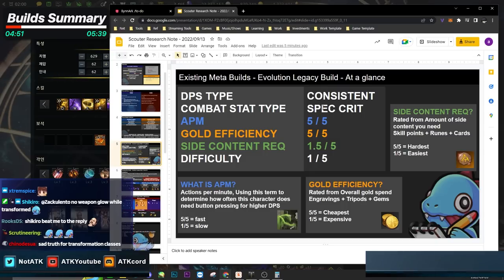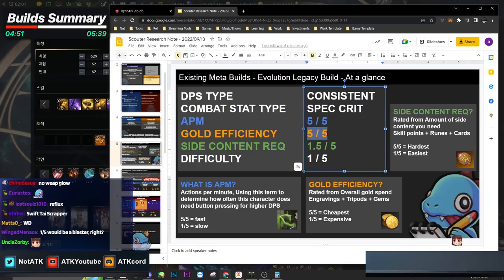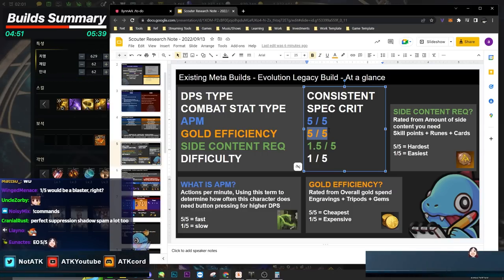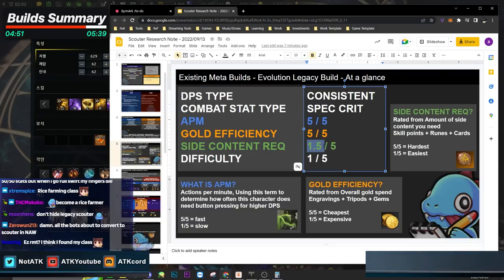The class summary covers DPS type (consistent), combat stat type (spec/crit), and APM — which is based on how many buttons you actually press in a fight. Gold efficiency is rated maximum — I don't think there's any cheaper class out there. Side content requirement is 1.5, since you just need wealth runes. Difficulty is 1 out of 5, one of the easiest classes. I actually recommend starting players pick this class.